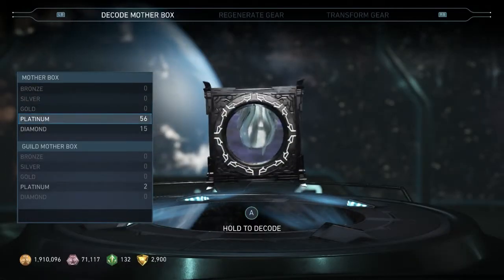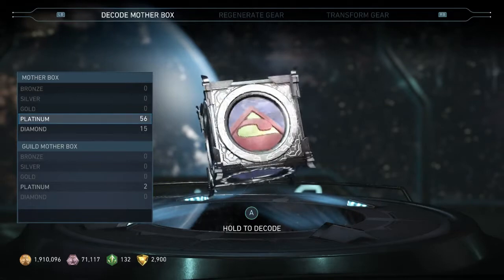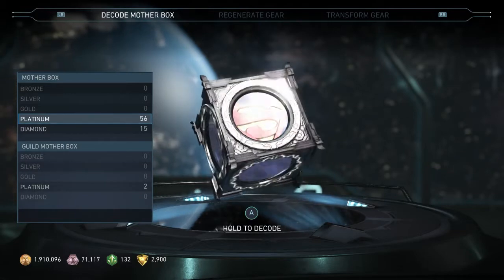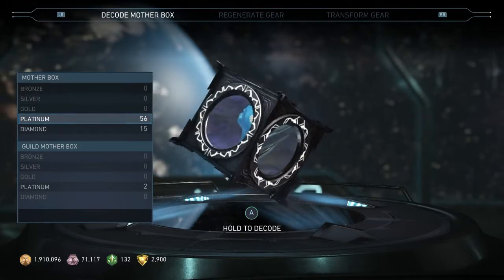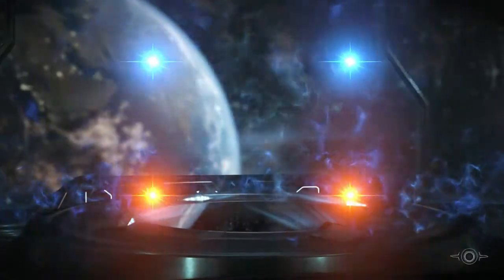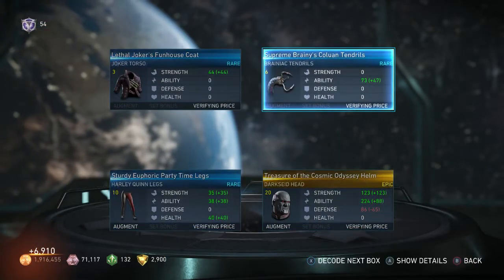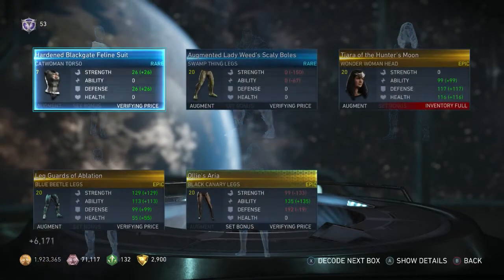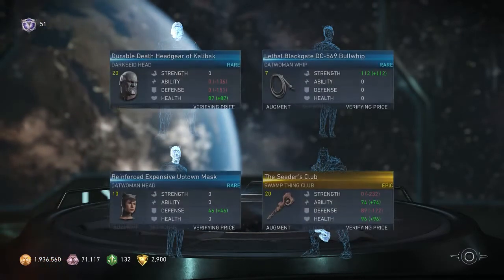Alright guys, I finally made it to the platinum mother boxes. You do not know how long it took. It took an hour and twenty minutes just to get to this point. I am exhausted already. It took so long because I had to sell a bunch of gear so many times because my inventory kept getting full. So let's start. I'll show you guys the gear - don't worry about how it looks, I'm gonna make another video about a gear showcase where you'll see all of the amazing gear that I got.